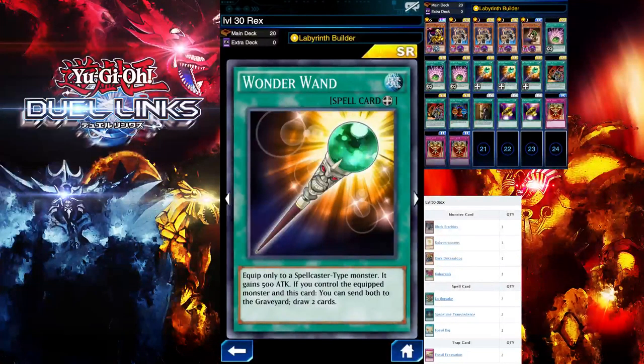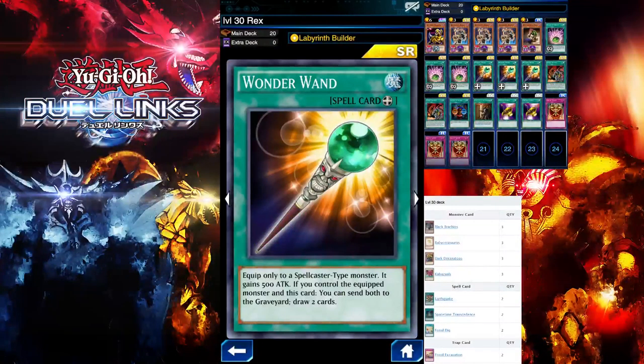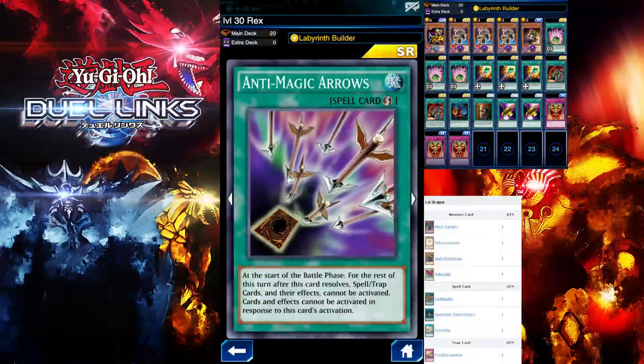If you don't have 1-0-1, you can use Gather Your Mind — it should work. Since we run Gravekeeper's Vessel, you want My Body as a Shield. If you're running the Primary Armor method, you want to use Get from the Tier. I'm running Anti-Magic Arrows to get rid of any back row.